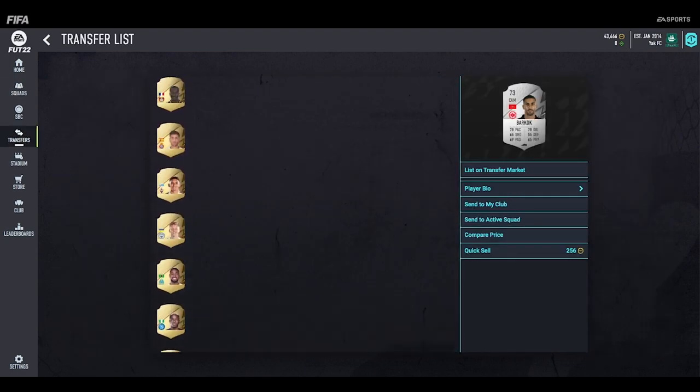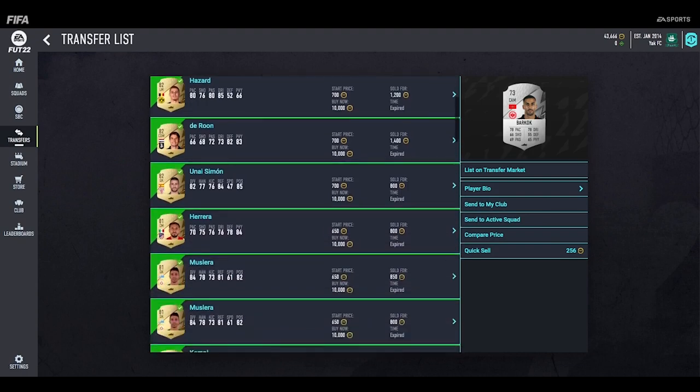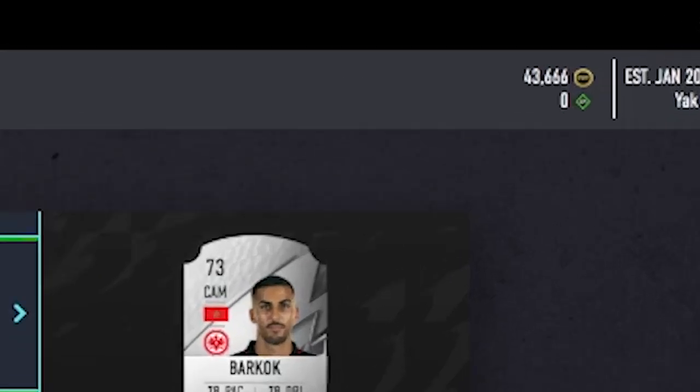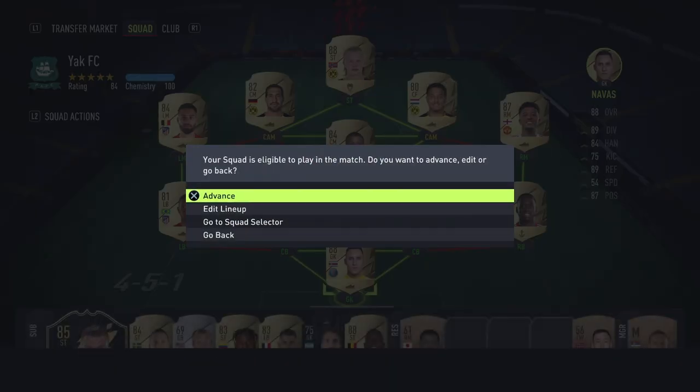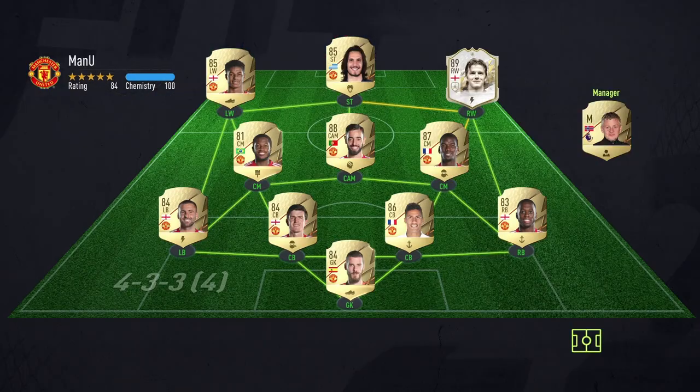I went and got Carrasco and Can for my team. I then sold everything in my club so I could build the starter squad that I wanted and go in and play. With 43k, which was more than enough, I got Sancho, Wan-Bissaka, Lodi and Navas as well. So now I've got a really good starter team — probably more than a starter team.